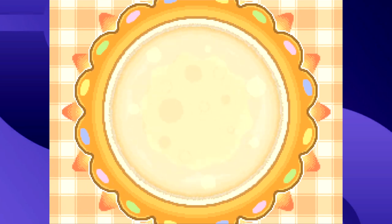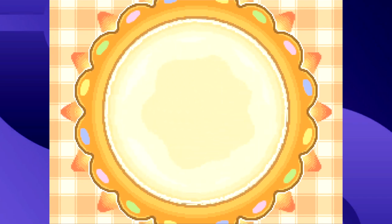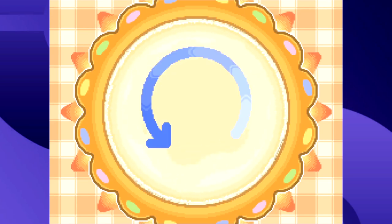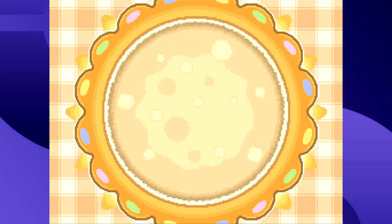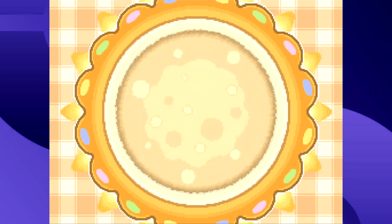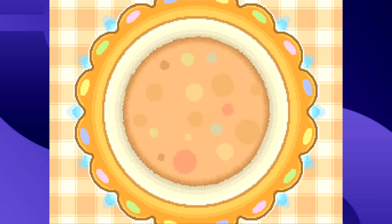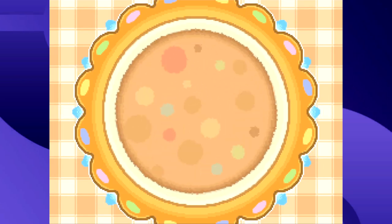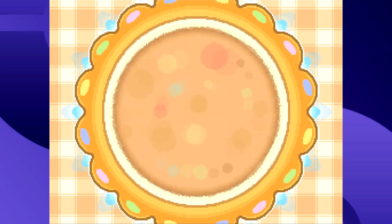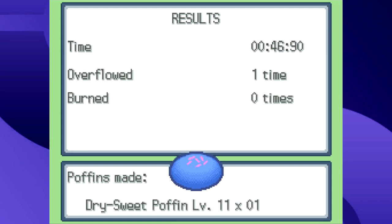The flame color at the bottom of the pot indicates progress. Red flames mean you can spill easily, so don't go too fast. Orange means you need to stir faster but it's harder to spill. Blue means the minigame is almost over and you can spin freely without risk of overflow. Honestly, the Poffin stirring game is way more engaging than blending Pokéblocks, and I found it way more fun to play too.